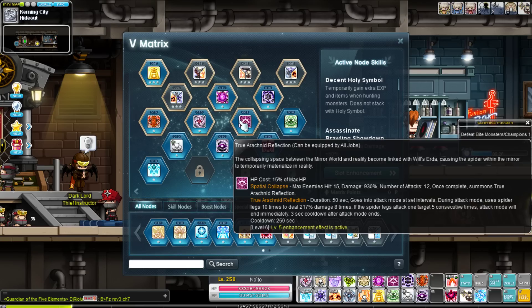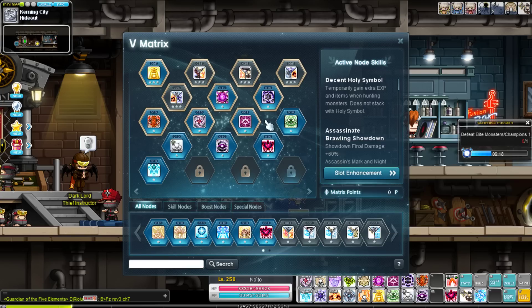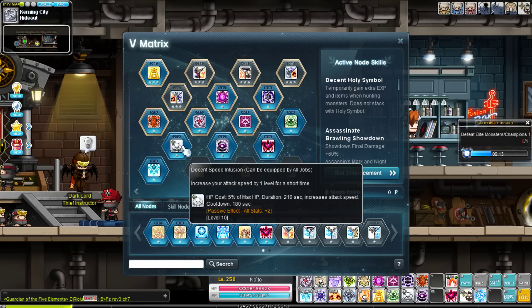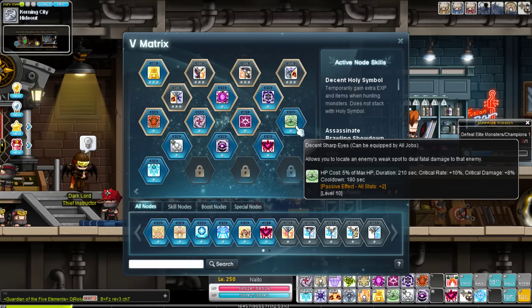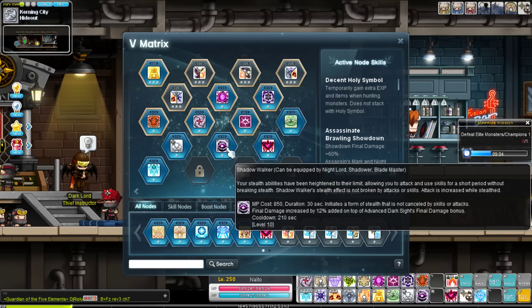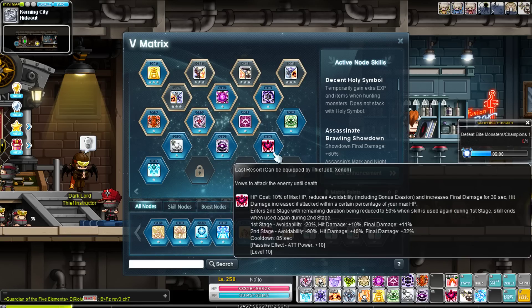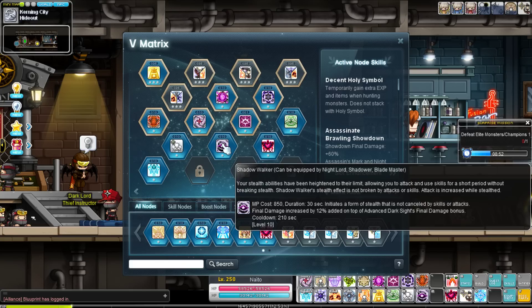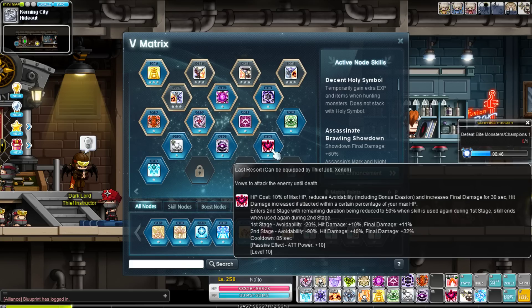And of course the True Arachnid Reflection — you get it for completing the Esfera storyline. Decent mobbing, decent bossing damage, really nice skill to just throw on when you have a slot. The other decents besides Decent Holy Symbol are Decent Sharp Eyes and Decent Speed Infusion — one for crit rate and crit damage, the other to hit attack speed zero while using green pot. And just like Shadower, Shadow Walker and Last Resort are your last two skills — even more burst on top of already huge burst. They quintuple down on Nightlord being all burst all the time. And of course, Rope Lift.